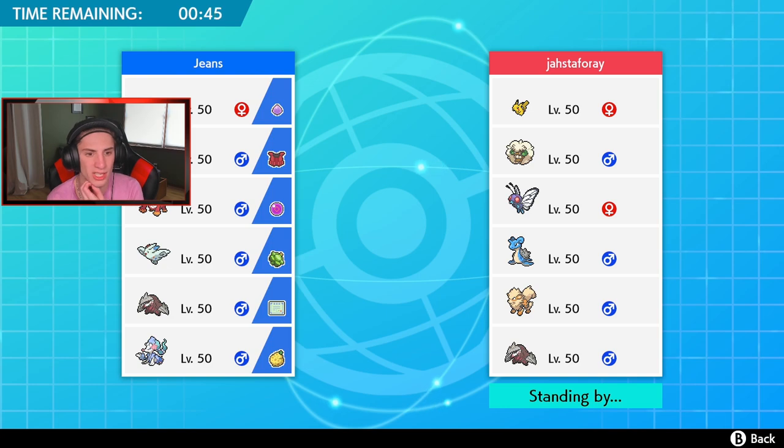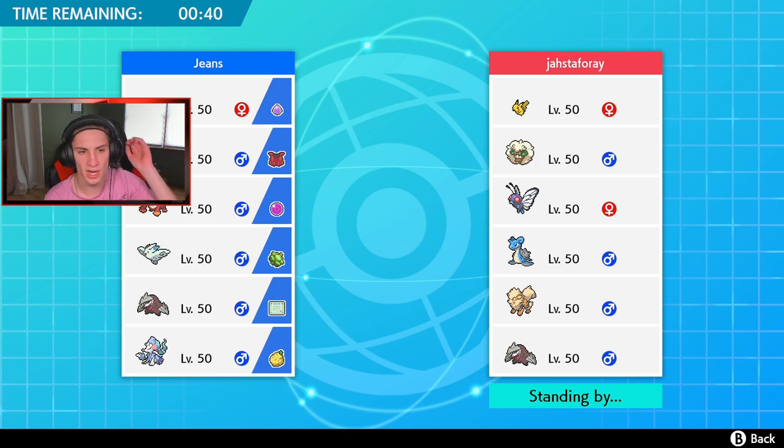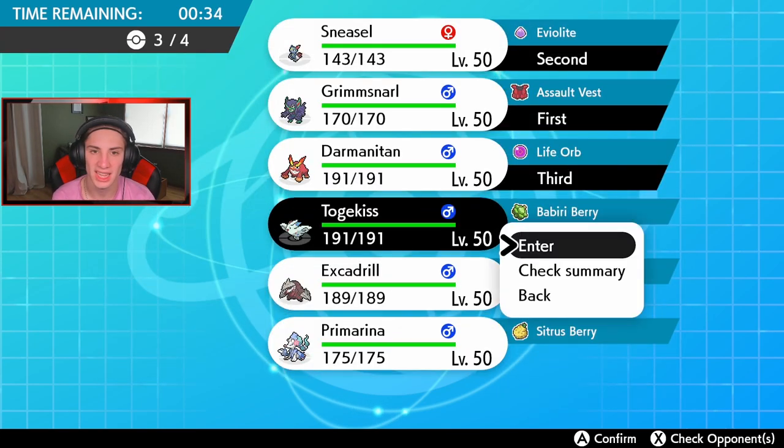Darmanitan could be pretty useful, yeah, let's go Darmanitan — he rocks out here. And then either Togekiss or Primarina in the back end. I think Togekiss is going to come in clutch as a nice support mode. Let's get it rolling.